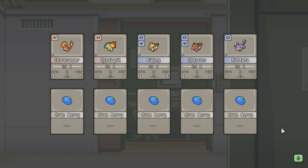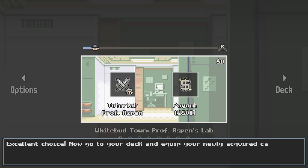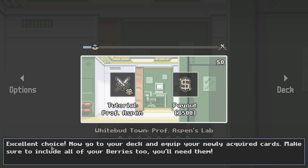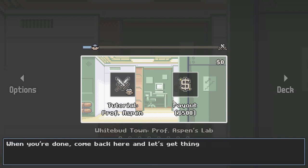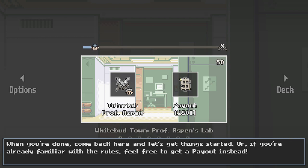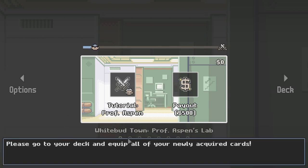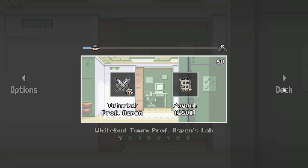Oh interesting, let's see here. Excellent choice! Now go to your deck and equip your newly acquired cards. Make sure to include all of your berries too — you'll need them. When you're done, come back and let's get started, or if you're already familiar with the rules, feel free to get a payout instead. Tutorial please!